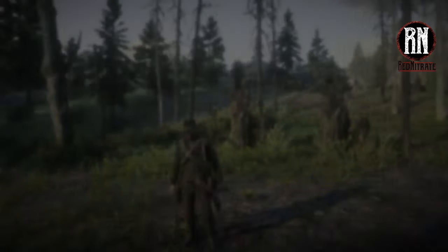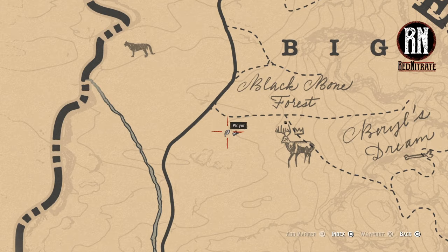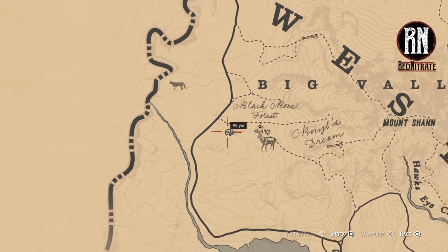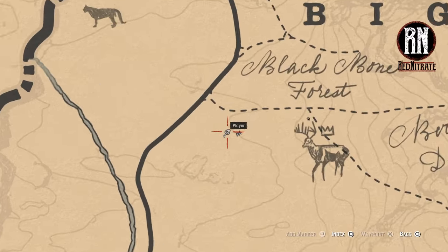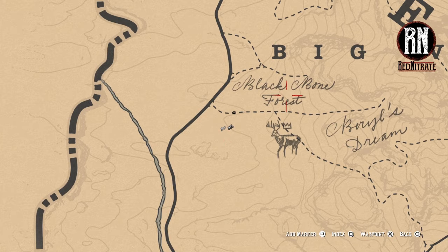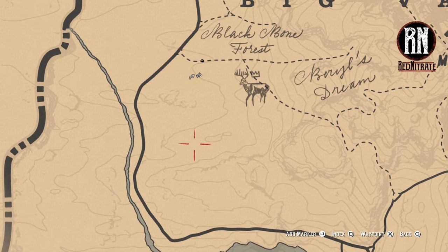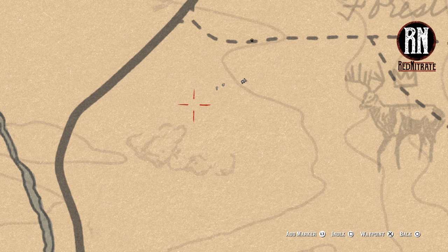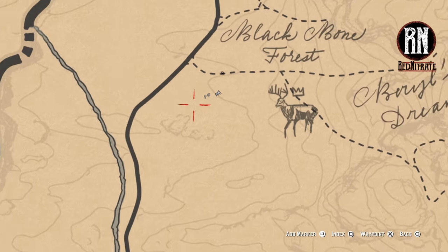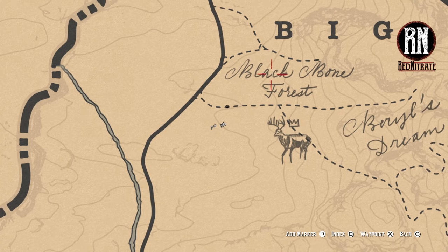To find the Legendary Buck you are going to want to find this little question mark, which will only appear when you get close to it. Its location varies, which I will cover in just a second, but you can see I am to the west of Strawberry in the Big Valley region. Somewhere in this vicinity that I am highlighting on the map — there is no guarantee it will pop up at this exact location as it does vary depending on time of day and conditions.